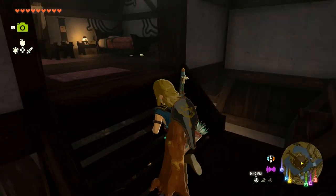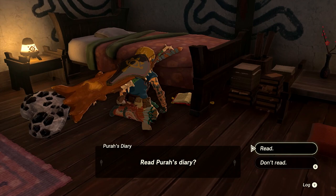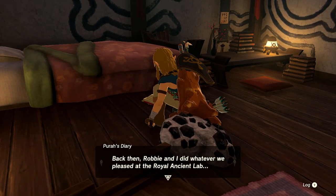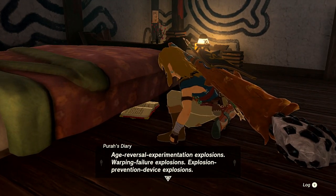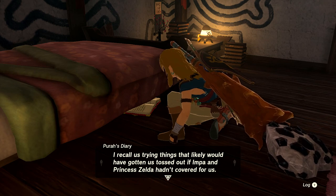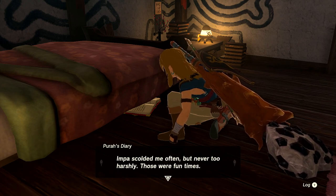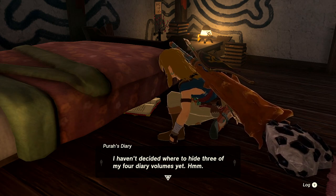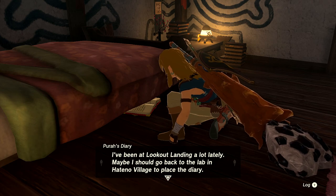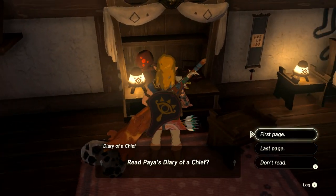It's Pura's diary. She describes dreaming about 100 years ago at the Royal Ancient Lab - she and Robbie did whatever they pleased: age reversal experimentation, explosions, warping, failure, explosion prevention device explosions. They tried things that likely would have gotten them tossed out if Princess Zelda hadn't covered for them. Impa scolded her often but never too harshly. She mentions hiding three of her four diary volumes, and that she might hide one at the lab in Heteno Village.